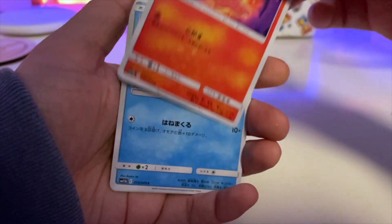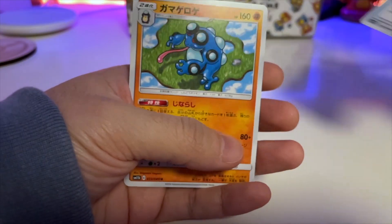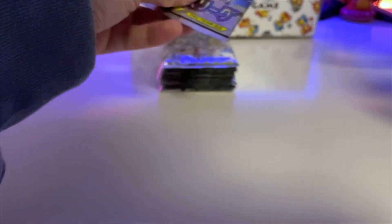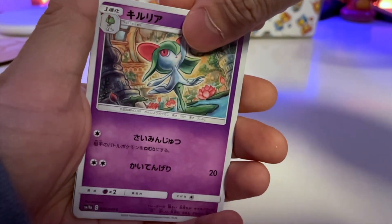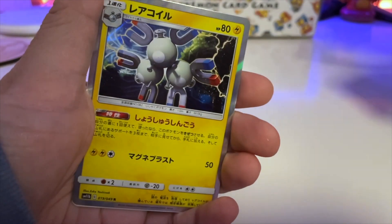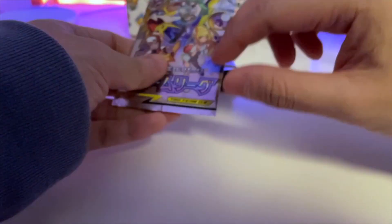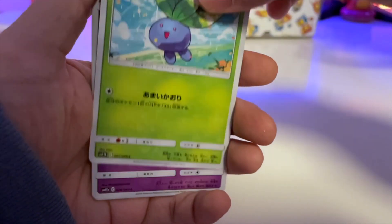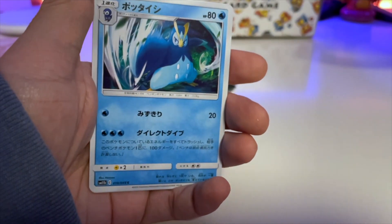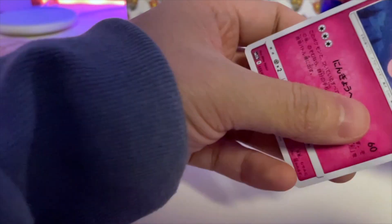We got Pikachu, Weavile, and a Trainer card. Believe in the heart of the cards, guys. Piplup, Natu, another of this guy — we got a duplicate already. I just want the Piplup. We got Slugma, frog, Onyx, Poliwrath, Seismitoad. We got Magnemite, this guy, this guy again, Magneton again. I don't think we're gonna get the Piplup, guys. We got Oddish, Mimikyu, this guy, Raichu, and Clefairy.